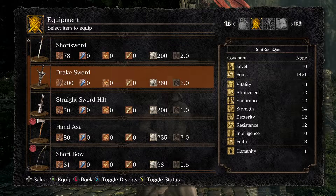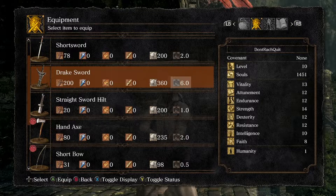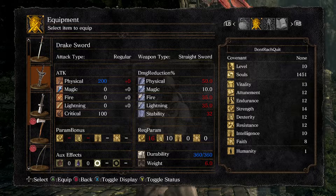So here we have the Drake Sword. As you can see, these symbols mean it's got 200 base damage. If you compare that to my little hand axe, it's insane — it is 3 times the weight, but it's only 6 units so nothing we can't deal with. Please bear in mind that this weapon is so powerful because of its base damage, which means it's very powerful at the start of the game when you have low stats. I would say you could use this happily until about Sen's Fortress.